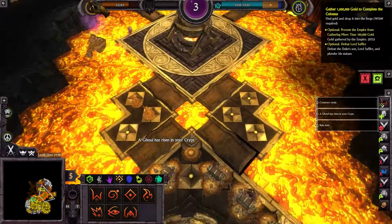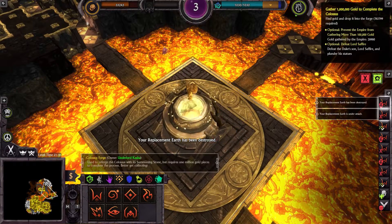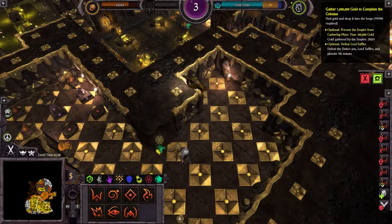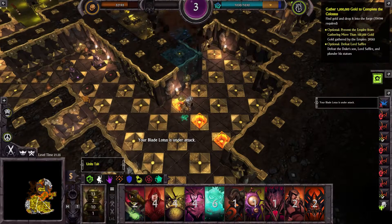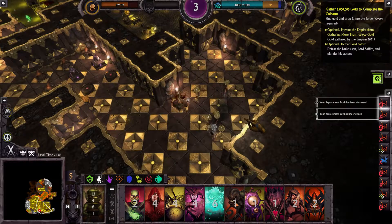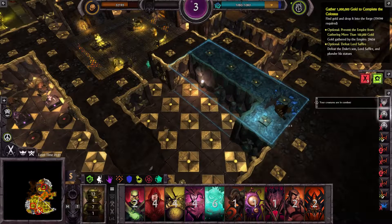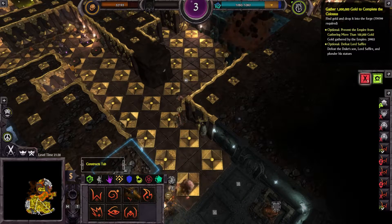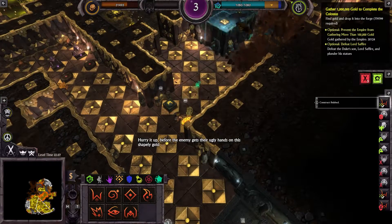You're lost. A ghoul has risen in your crypt. Your replacement earth has been destroyed. Your blade lotus is under attack. Replacement earth complete. Scarp lost — hurry it up before the enemy gets their ugly hands on this shapely gold. Shapely.